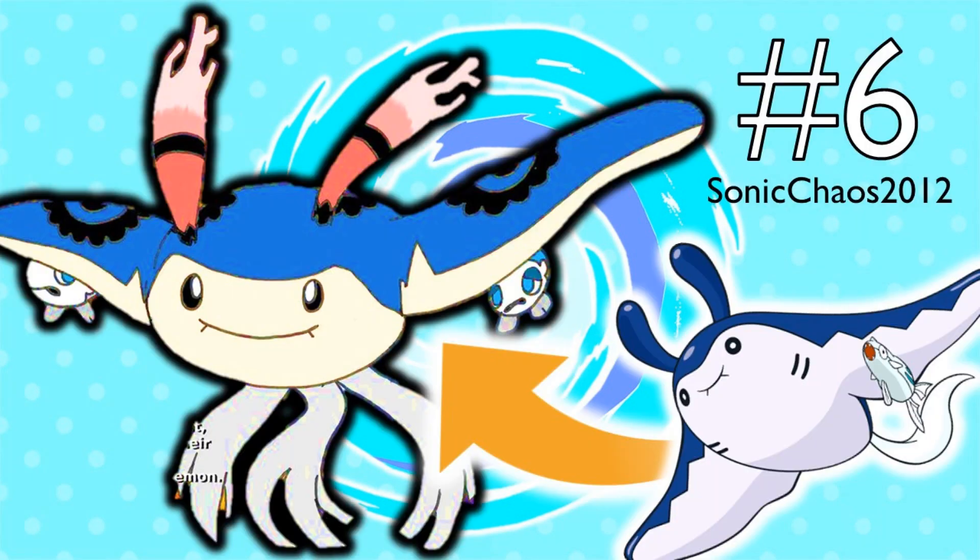Number 6 is an Alolan Mantine done by SonicChaos2012. This is a really cute design. I love the patterns on its back, the corals sticking out of its head, and how it gets three tails instead of just one. It turns into a Water-Fairy type. What's also interesting is if you look under the arms, those are actually Wishiwashi — the little form, not the school form — instead of Remoraid, because it's native to the Alolan region. I think it's so cool how much attention to detail went into this.